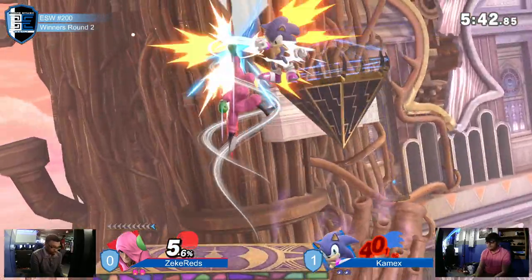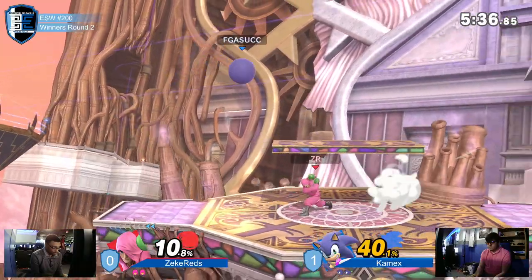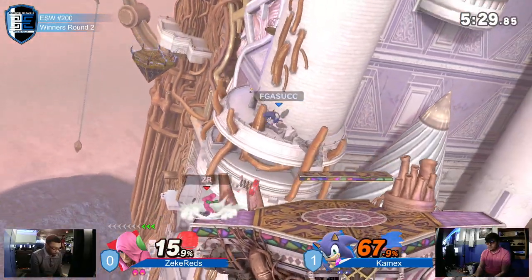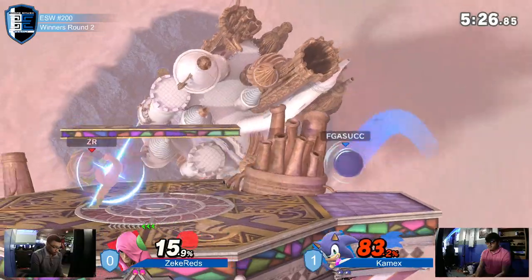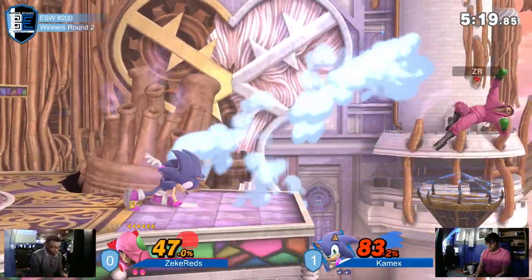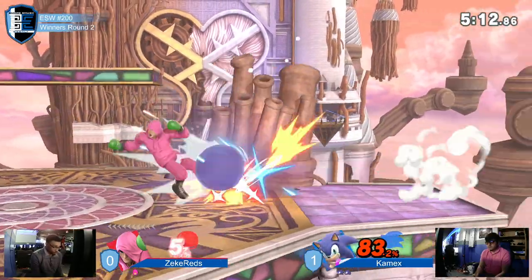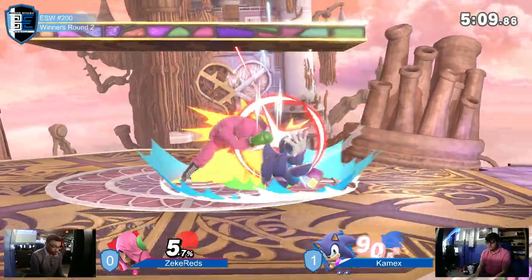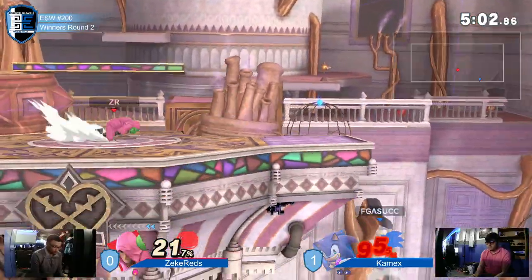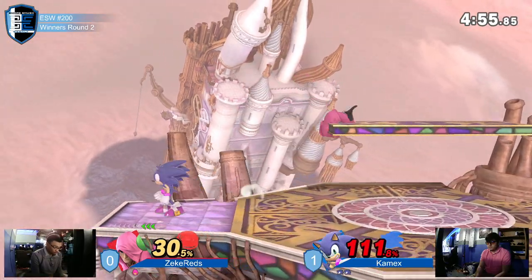We've seen Sonic blow up Little Mac in this matchup today. One of the big issues is that even though the armor crosses through the spin attack, you still cross up Little Mac — he's not able to confirm that into a hit, he's just able to take no knockback and reset the situation. That allows Sonic to still control the pace and find pressure. Kamex is going crazy right now, and Zeke with one stock left on winner's side. Kamex knew to wait for the side, the down air was a perfect punish to get the KO.